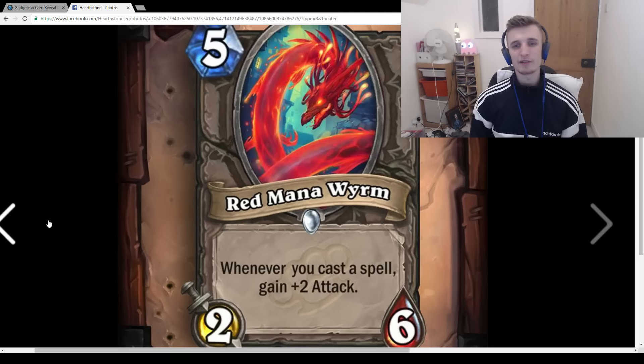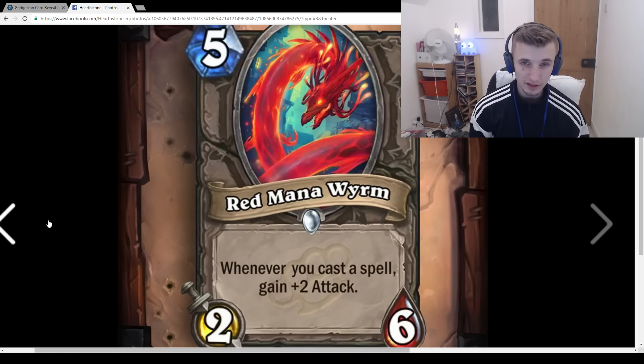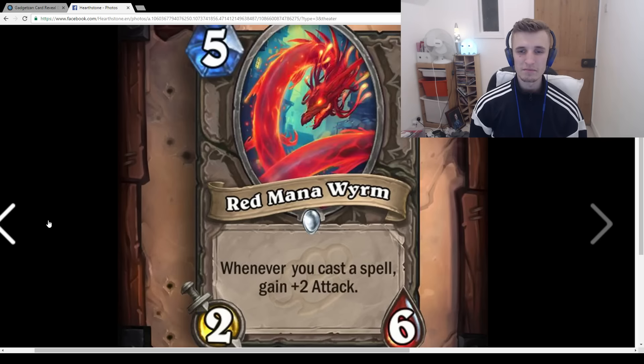Red Mana Worm: 5-mana 4/6, Whenever you cast a spell, gain +2 attack. When I first saw this I thought it was terrible. But if you play in a Rogue deck with lots of spells, say you play Tomb Pillager turn 4, it dies, then you play this and coin a 1-mana spell — suddenly you have a 5-mana 6/6 that can escalate further. 5/6 is not amazing, but if it survives one turn you can go off with more spells. I think this card is better than it looks, but probably won't see much play. Rogue is the only class I could see this in.